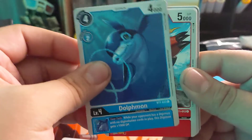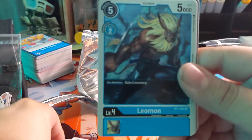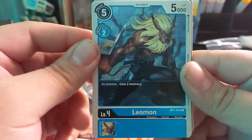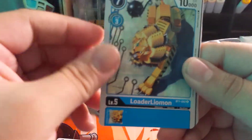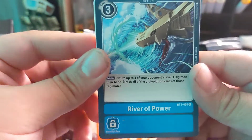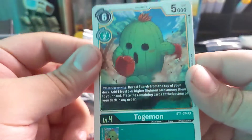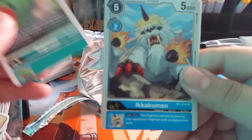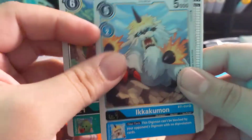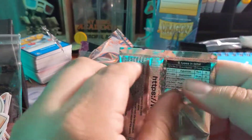Dolphmon — I think this is the first one of these I got. Mochamon. Leomon. Labramon. River of Power. Ikkakumon. At least this is a guaranteed holo — haha.